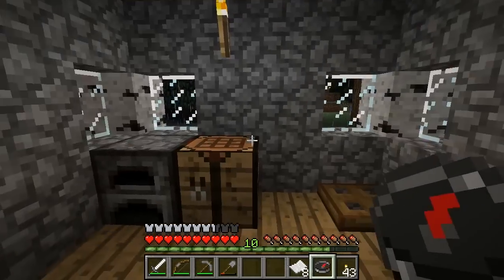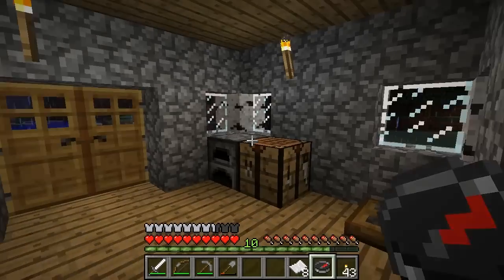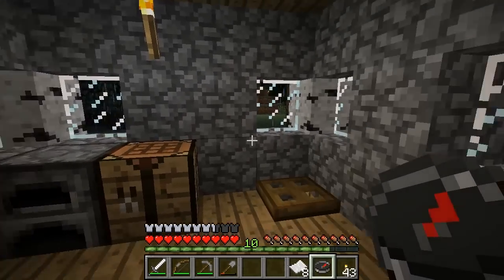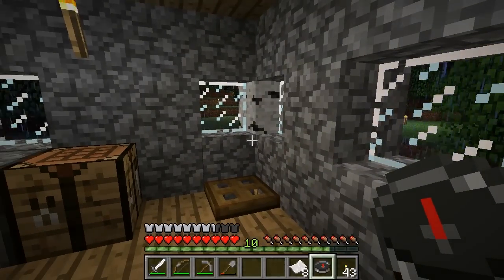So now we have our compass in our hand. As you can see, the red needle is pointing in one direction — and that's just the way we like it. That one direction happens to be our original spawn location on the map.